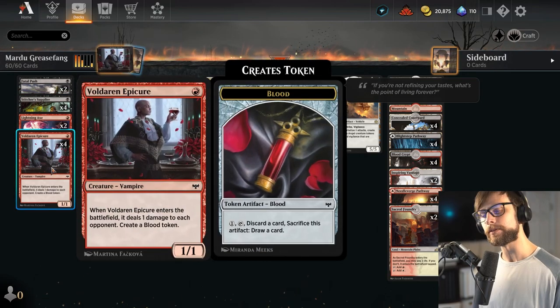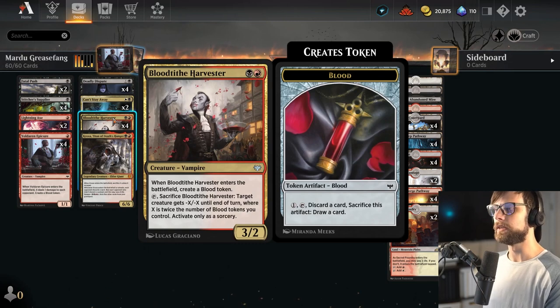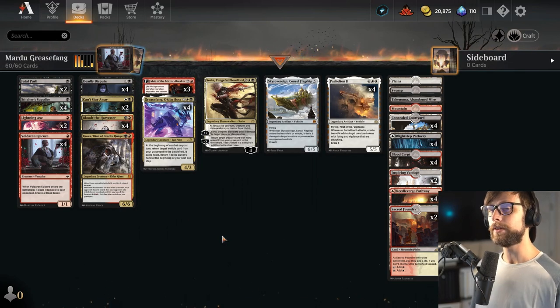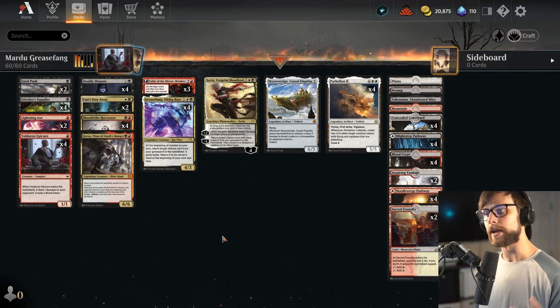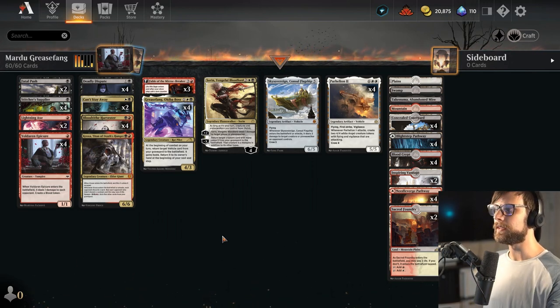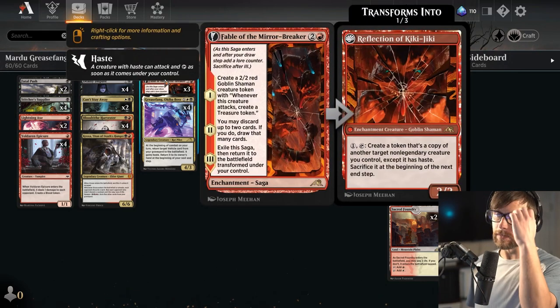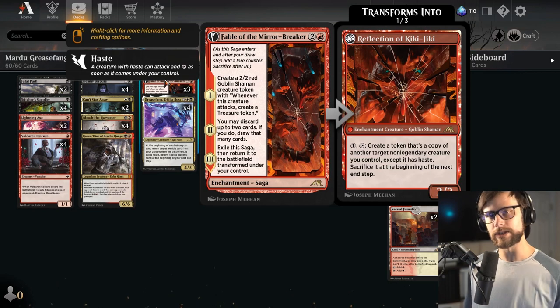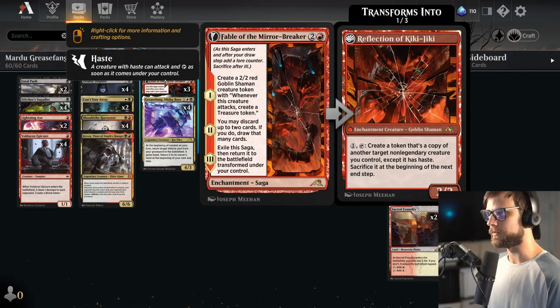We've got Valdera and Epicure, which gives us a blood token, as well as the Blood Tithe Harvester which again gives us a blood token. Those are all really important pieces — we can utilize them to discard a card from our hand, hopefully one of the vehicles, and then bring it back. We also have Fable of the Mirror Breaker, which is more of a long-term game plan — a very powerful card for the deck.